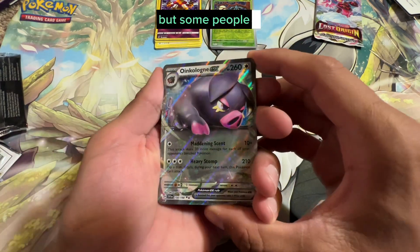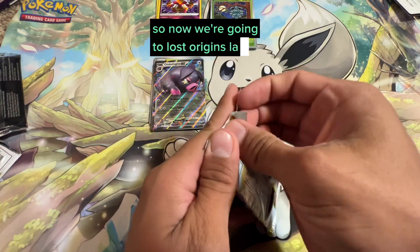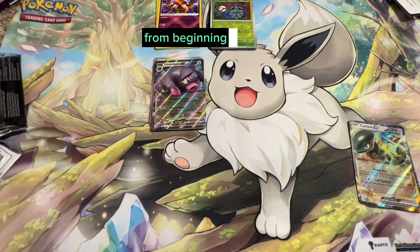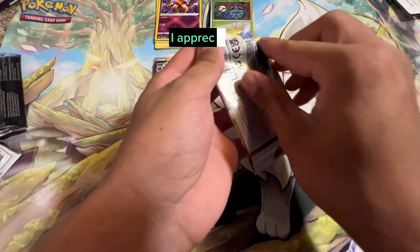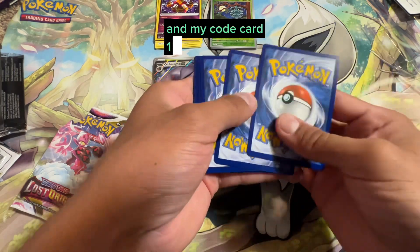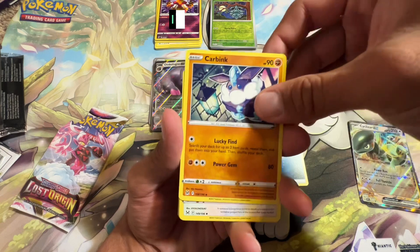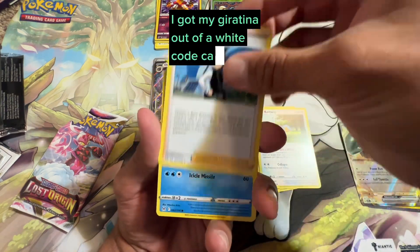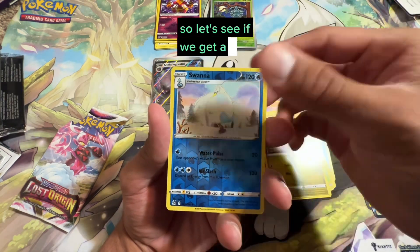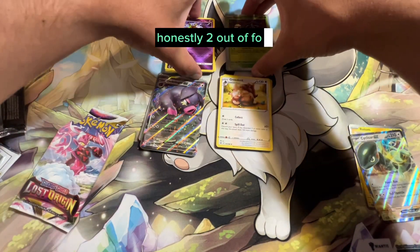Now we're going to Lost Origins, the last pack. I'm hoping everyone watched my video from beginning to end — I appreciate that. Let's see if we get the Giratina, because I got my Giratina out of a white code card pack before. Let's see if we hit... okay, we didn't get the hit.